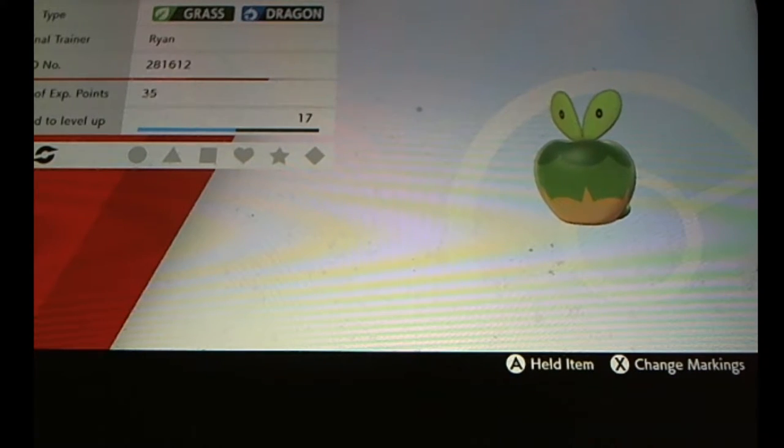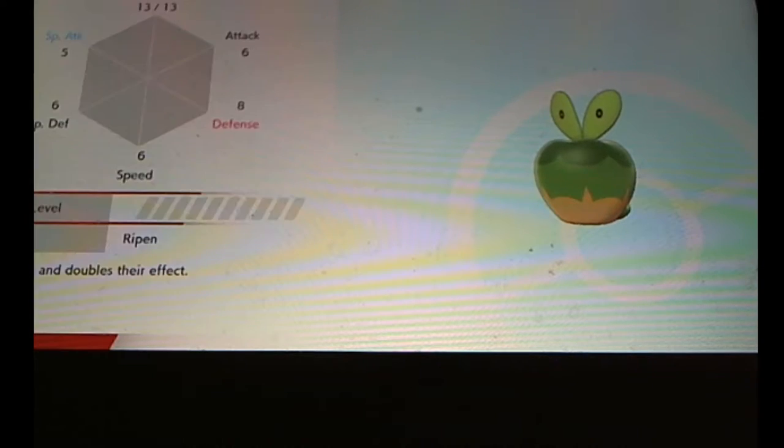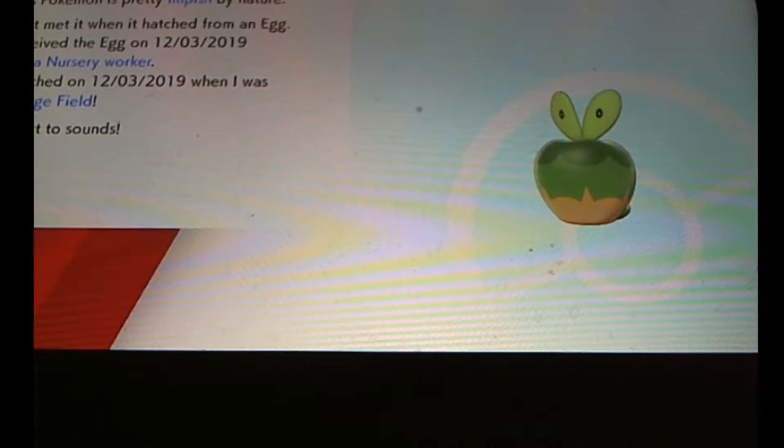It took about around 218 eggs — I did not count exactly, but it was somewhere around there. And I got my shiny Applin. It is level 2 because I did Pokemon Camp and accidentally gained one level, but it is legit — it is my shiny Applin. You can see it has 'from an egg' and it is shiny.